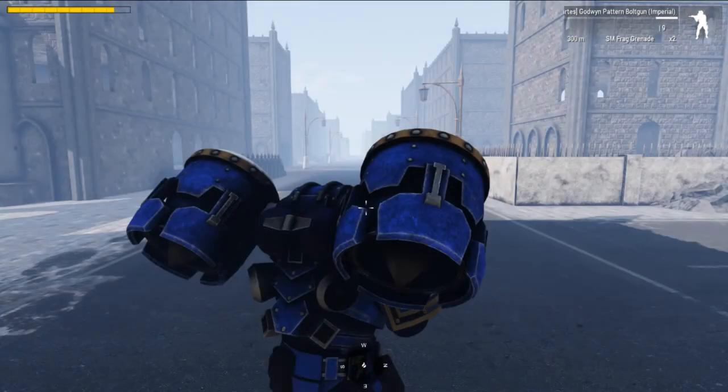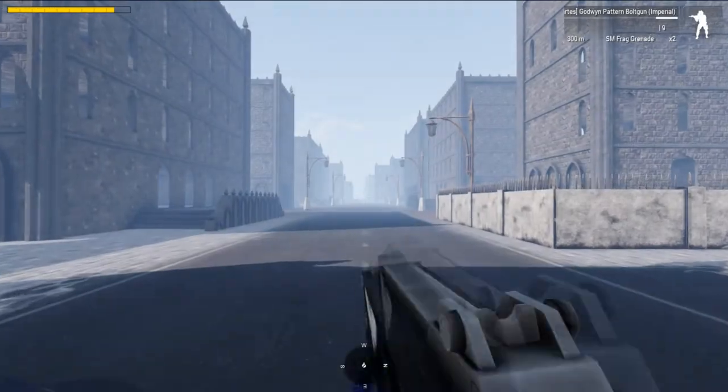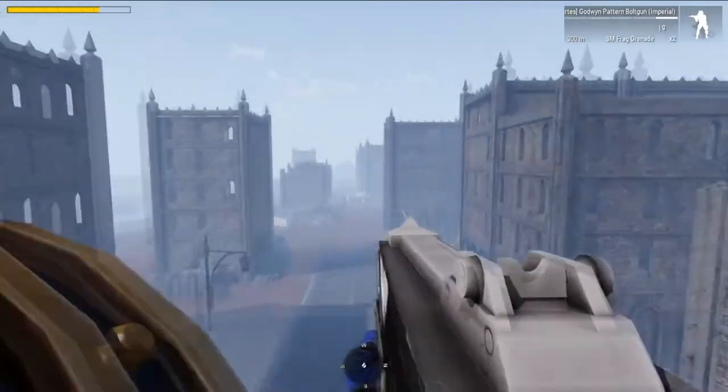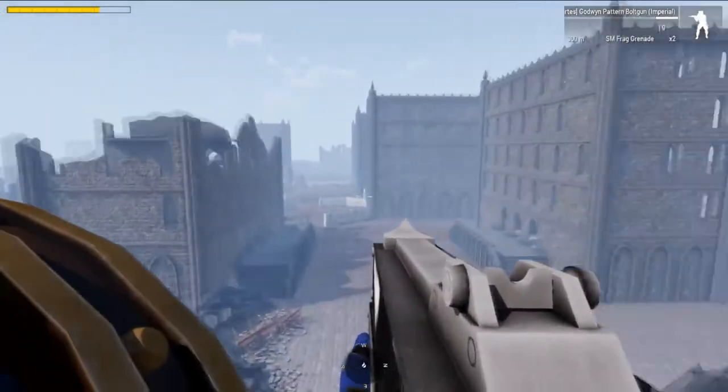The Mark II Jump Pack is the direct opposite of the Mark IV, with incredible forward thrust allowing you to cross the battlefield at great speeds, but being unable to reach the higher buildings.